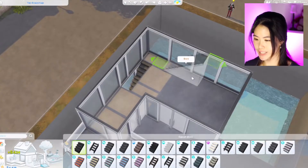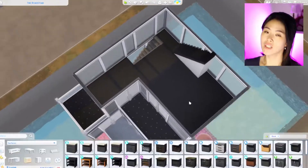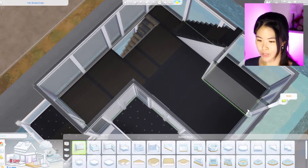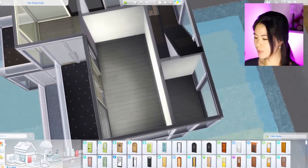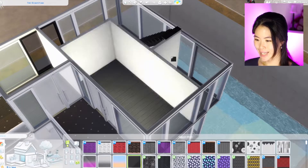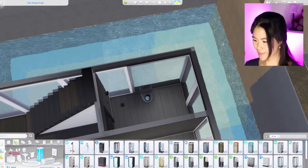Maybe we can go for a cheaper staircase — we don't have much money. Black flooring, we're just going to go with the cheapest one. Maybe we can have a bathroom here, then this can be a bedroom, and maybe this can be another bedroom. We're going to go for the wall first — black wall, the cheapest one. The cheapest toilet, the cheapest shower, and a sink.